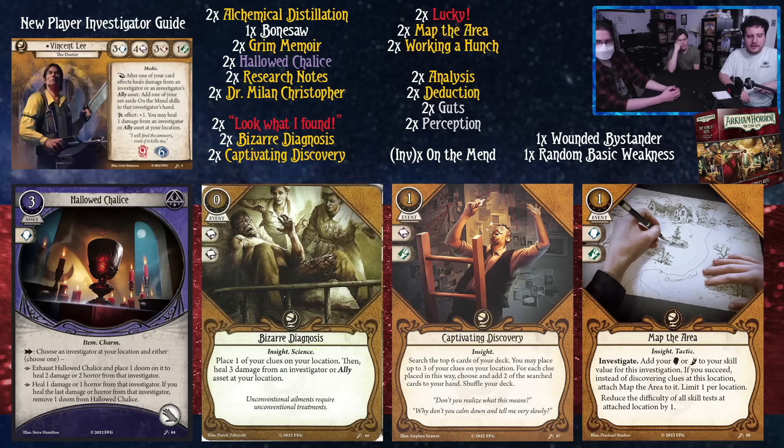Hallowed Chalice is a three-cost asset taking up a hand slot. Choose an investigator at your location, exhaust, and place one doom on it to heal two damage or two horror from that investigator. The other option is heal one damage or one horror; if you heal the last damage or horror from that investigator, remove one doom from Hallowed Chalice. Just a way to heal at level zero. It's clearly intended for the doom archetype, but Vincent can take the time to use it and say 'come, drink from the cup' — it's Robitussin.